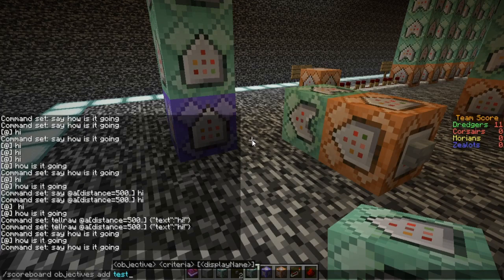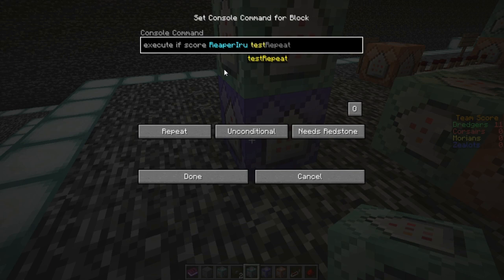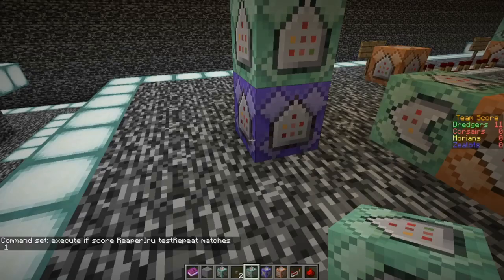We have a new objective called test_repeat. Now we're going to do 'execute if score reaper_arrow test_repeat matches 1.' This one will only trigger if test_repeat matches 1.